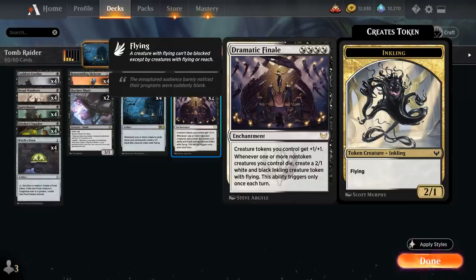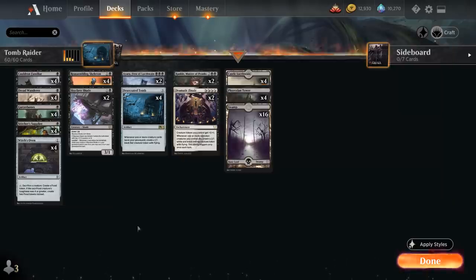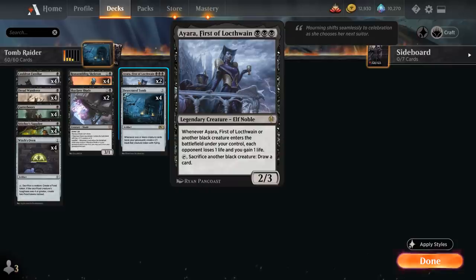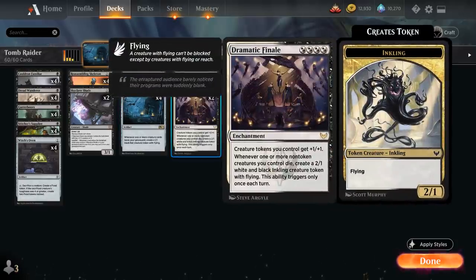Whenever one or more non-token creatures we control die, Dramatic Finale lets us make a 2/1 white-and-black Inkling creature token with flying, though this ability triggers only once each turn. However, with cards like Witch's Oven and Ayara, we can still potentially sacrifice creatures on the opponent's turn to trigger Dramatic Finale twice in one turn cycle.